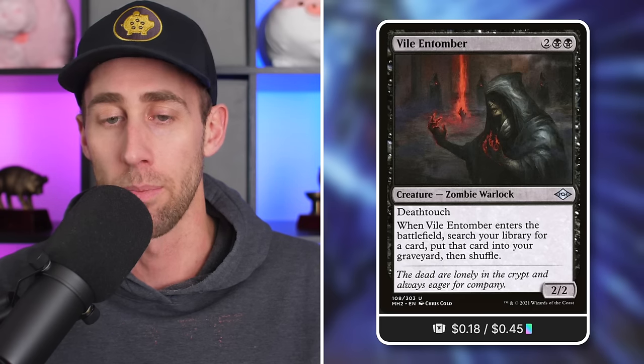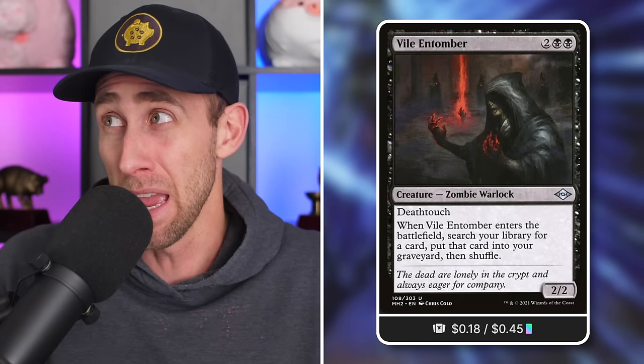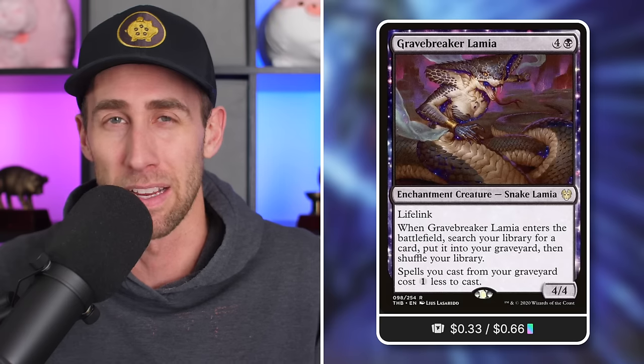Specter of Malice - Violent Humor. This one is not repeatable, but a good ETB: a 2/2 Deathtouch that enters the battlefield, searches your library for a card, puts it in your graveyard, then shuffles. Next up, Final Parting - a great tutor. Tutor for two things: one goes in your hand, one goes into your graveyard. Perfect - set yourself up in your hand for something you need right now, and in your graveyard something Mirko can cheat out. Also, Grave Maker Lamia - another ETB tutor to graveyard, and it lets spells you cast from your graveyard cost one less.